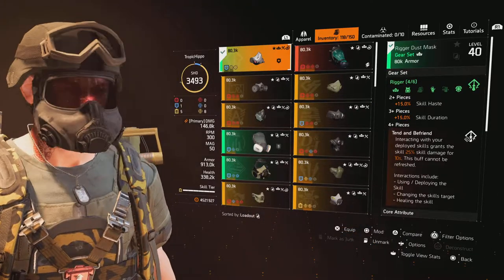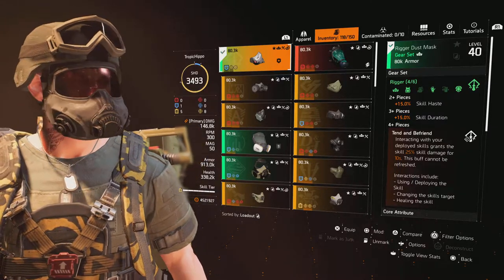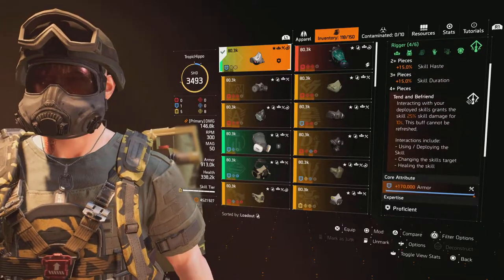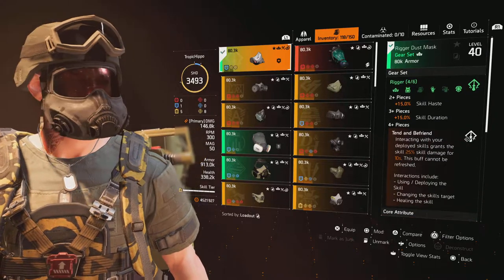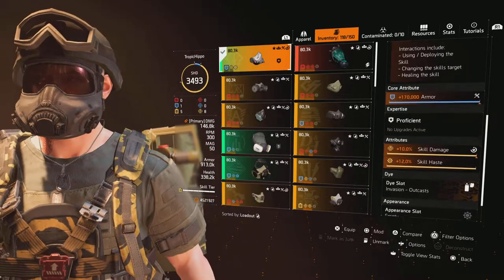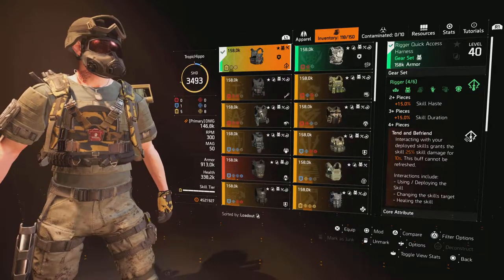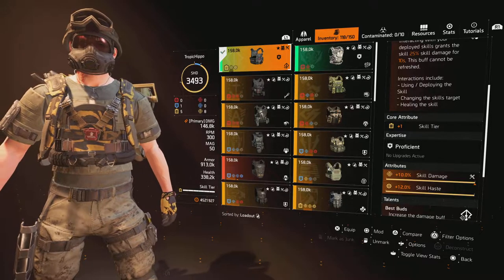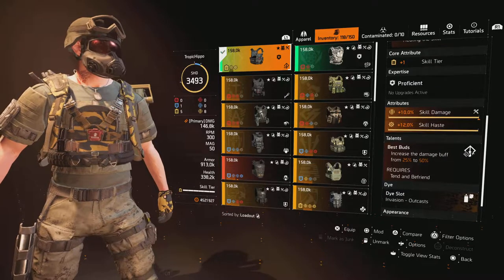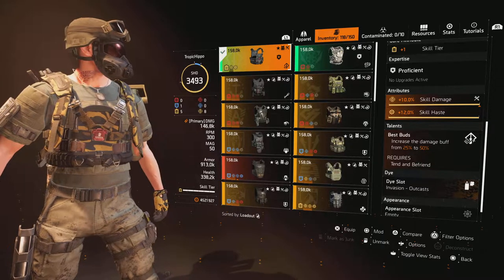Because we're using the Technician specialization, we gain an extra skill tier, which allows us to take a blue piece since we'll be at six anyway, giving us a little more armor to survive better. The first Rigor piece is rolled into armor, has skill damage, and a skill haste mod. The chest piece is the second piece and gives us 15% skill haste, rolled into skill damage with a skill haste mod. It has the talent Best Buds, which increases the damage buff from 25% to 50%, which is really great.